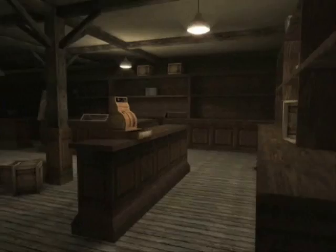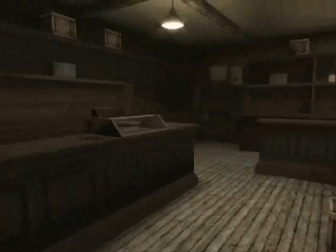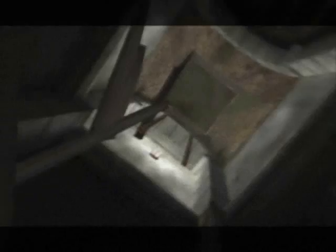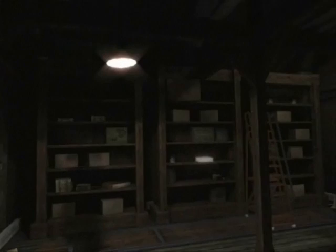Cop is trying to get in by the sound of it. It probably leads down to a storage cellar. So what we're going to do - use wooden handle along with the trap door, and let's get the hell out of here. Ouch. You're really unlucky with stairs and ladders, aren't you, Jack? Whoever's down there, you can rock. Thanks police officer, thanks a lot. We're in a cellar.